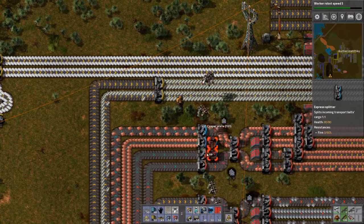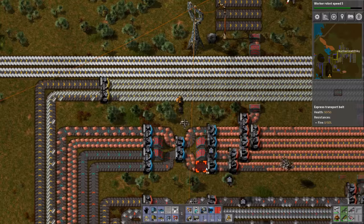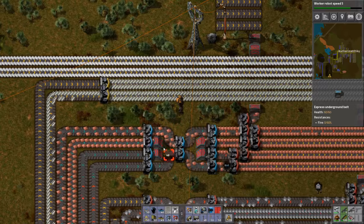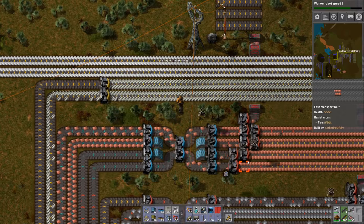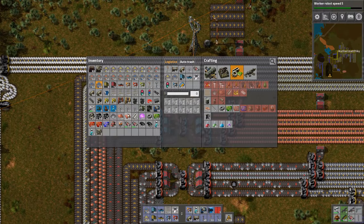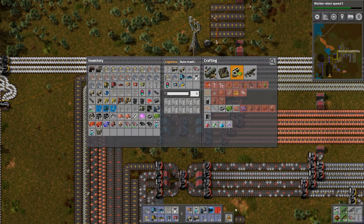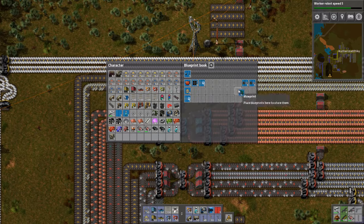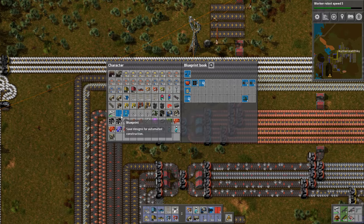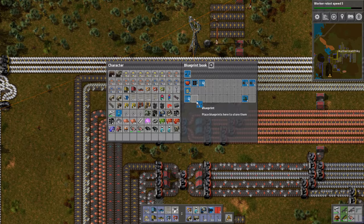So let me upgrade this balancer here — make it more efficient. And now that we have the final upgraded blue balancer, I'm going to blueprint it. This can go in my blueprint book. I like to have the pump jack and beacon with speed modules in as a blueprint permanently in there — makes it easier. And then this will also go in my blueprint book under belts.